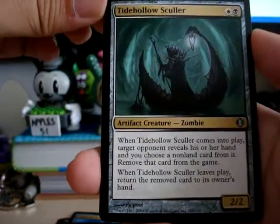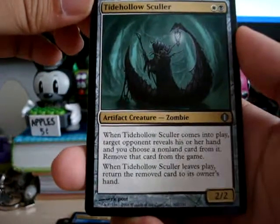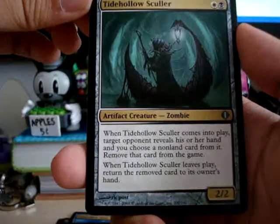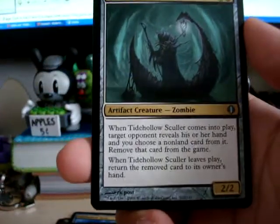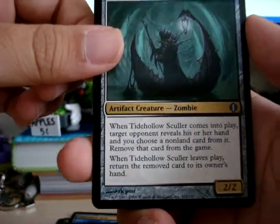White Black — Tide Hollow Sculler. When it comes into play, target opponent reveals his or her hand. You choose a nonland card from it and remove that card from the game. When it leaves play, the card returns. So it's kind of like an Oblivion Ring for a creature, affecting a card from hand.